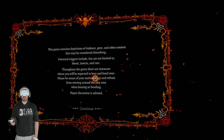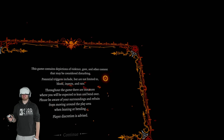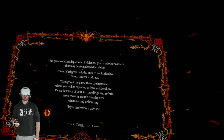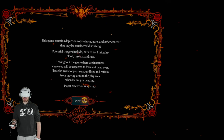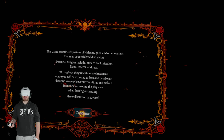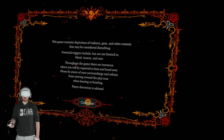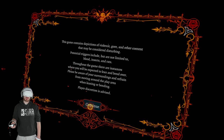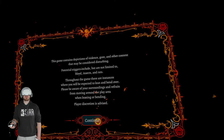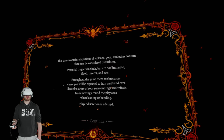Let me know down below in the comments if you've played it originally and if you think it looks or plays any better. Just before we get into it — potential triggers include blood, insects, and rats. This is essentially an on-rails game, I think. It plays through the Dark Pictures games — Man of Medan, Little Hope, House of Ashes, and one more I can't remember. Either way, let's just jump straight into it.